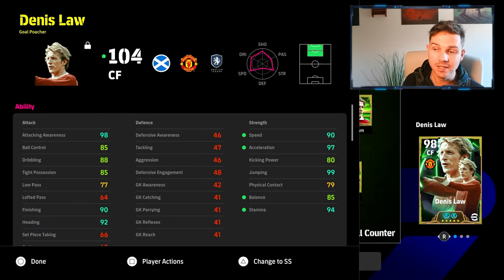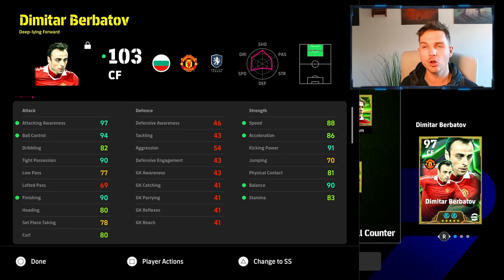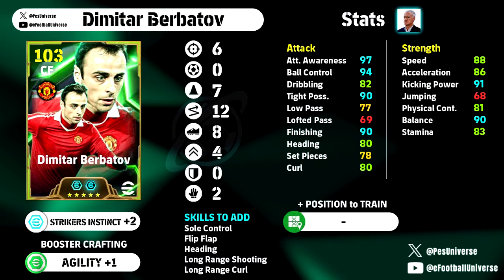Last but not least, Dimitar Burbatov. These cards are definitely worth trying — they're fun cards. They're not going to be meta-meta-meta, but the game isn't all about meta. Dennis Law is brilliant and really fun; Burbatov has really impressed me too. This is a very traditional role for Burbatov — with this build you've got great speed, acceleration, balance, and tight possession at 90. You don't need to overcomplicate it with Burbatov. You want the agility plus one, and you've got everything: finishing, heading, curl, tight possession and ball control, with balance at 90 for a player his size.